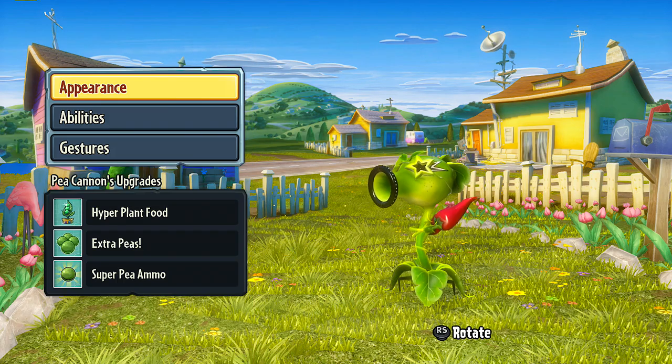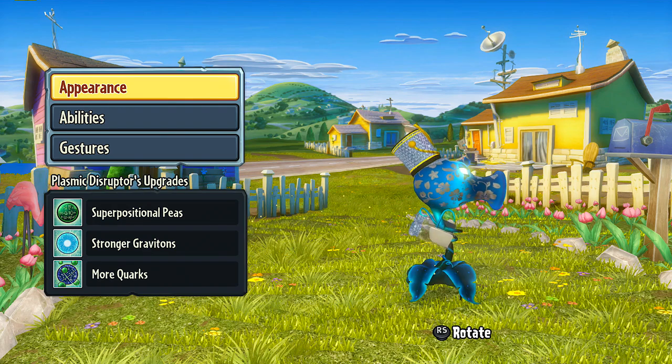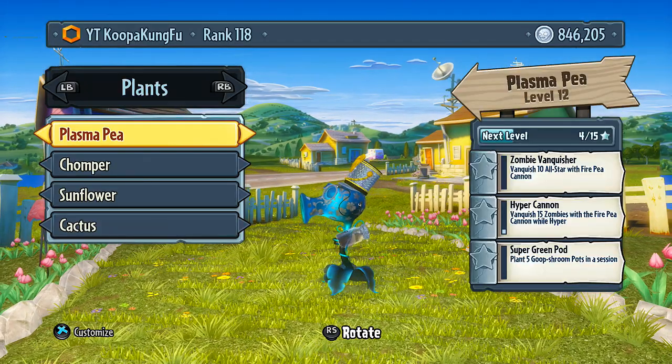So there we go, that's all of the pea shooter's cosmetics. There's also a new pea shooter — the plasma pea. Damn, look at him. We made him look cool as hell already. That's pretty much rocking right there. So yeah, you can make him look damn cool. Let's move on to the chomper.